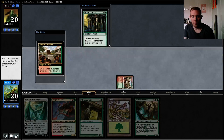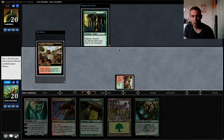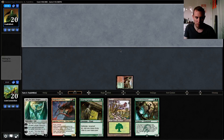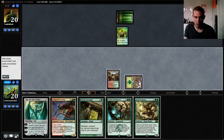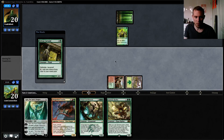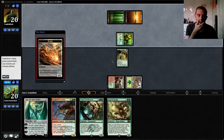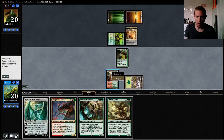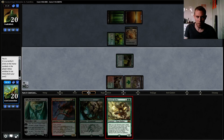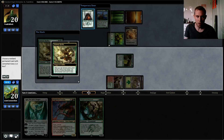Do you want to keep this on top? I don't think we do. We do want to keep this Courser on top, but I think we just want to try and draw a land. And here I'm just going to try and hit the Genesis Hydra. Nice, we did hit — exactly what we wanted to do.